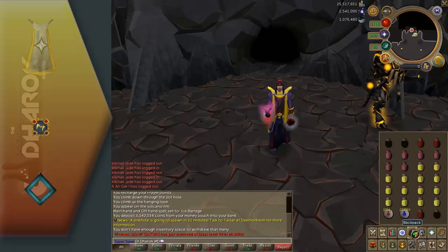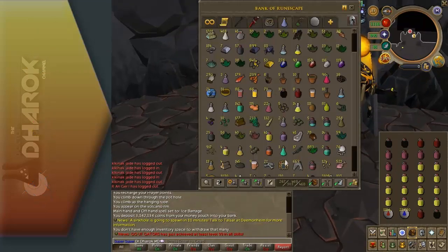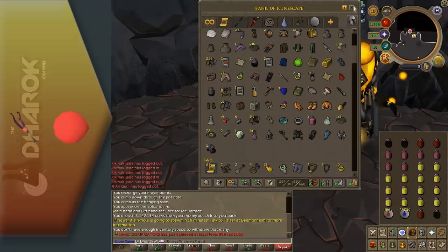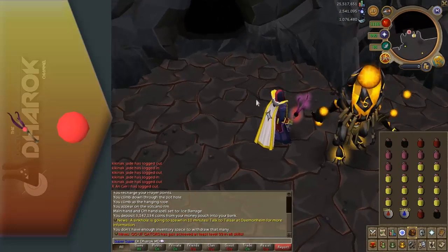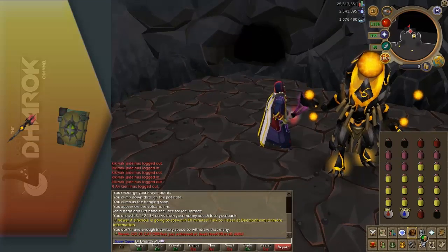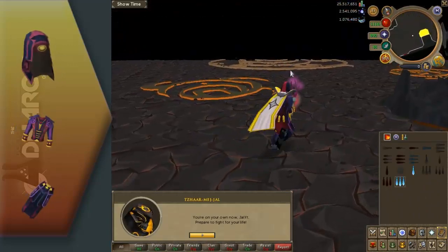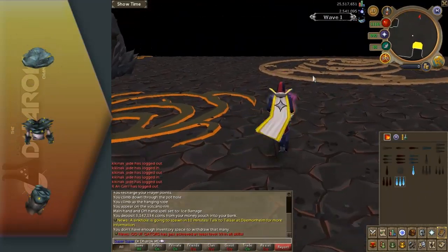Most importantly, I am dual wielding with magic. I definitely prefer the dual wield as opposed to using something like a Staff of Light. I'm using the Abyssal Wand and Abyssal Orb. It's possible that a Wand of Treachery with an Ahrim's book could do as well. The Seasinger's is probably a little bit over the top — you could probably go with Ganodermic and definitely survive.